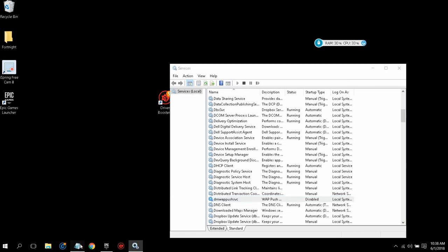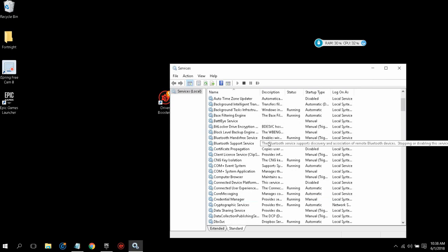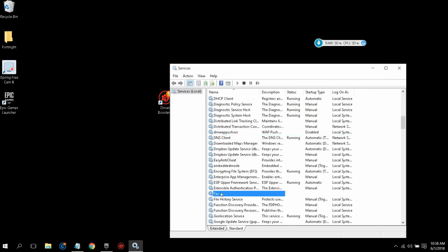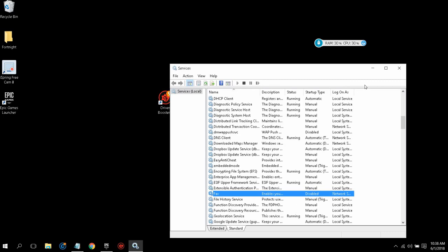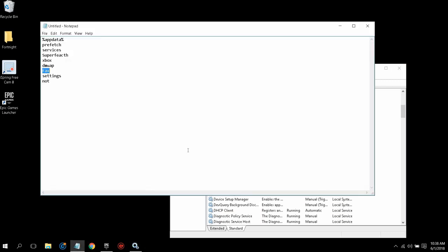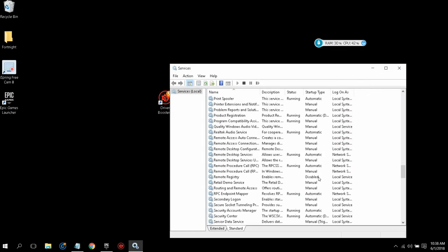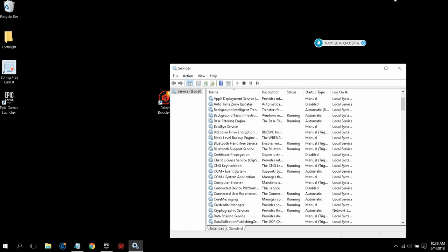Once that's done, go to the Fax service. Since it's 2018, I'm sure none of you use fax, but if you do, you don't need to disable it. Scroll down to the F section, find Fax, right-click it, click Properties, and make sure it's set to Disabled. Click Stop if it's running, then click Apply and OK. Exit out of the Services tab. Make sure everything I told you is disabled, because this will not hurt your computer — it will make your performance way better for gaming.